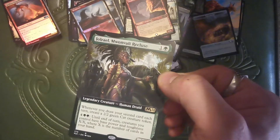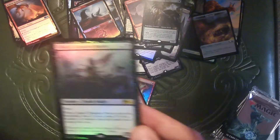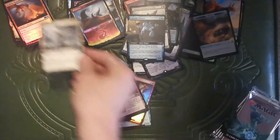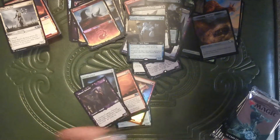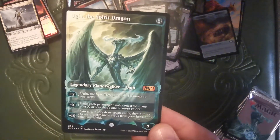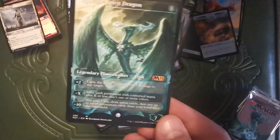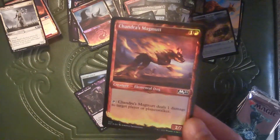Extended Art Joel Rayel. One Wooly Recluse. Fancy foil Liliana's Standard Bearer. Extended Art Ghostly Pilferer. Basri's Acolyte. Liliana's Steward. If only it were foil, but it's still a freaking super fancy Eugene the Spirit Dragon — I now own two of these and one of them is from the original printing. Another foil Chandra's Magmut. Another foil Basri's Solidarity.